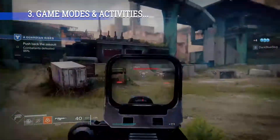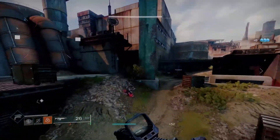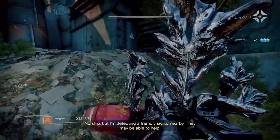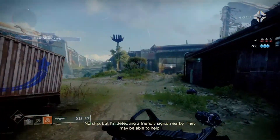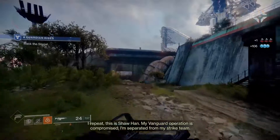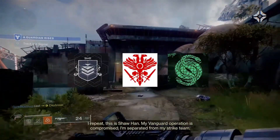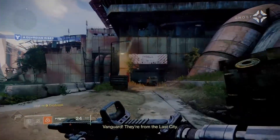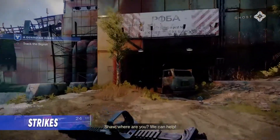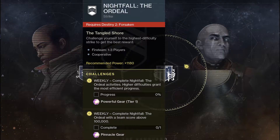Game modes and activities. I'd like to give a brief explanation on the different modes and activities you can get into, not including the main campaign, which if you're watching this video and you made it this far, you should definitely play. Let's start with the 3 core activities: Strikes, Crucible and Gambit. Strikes is the PvE 3-player low difficulty matchmade activity. Strikes are around 10 minutes long with a big boss at the end and a loot chest after you beat it. And the Nightfalls are the harder difficulty versions of the same strikes.